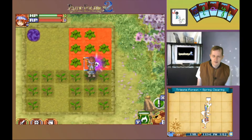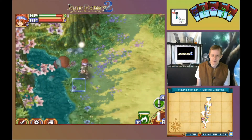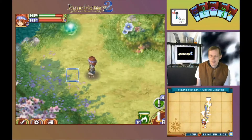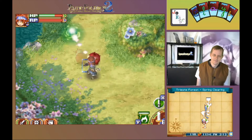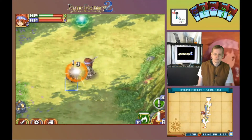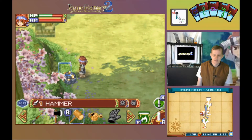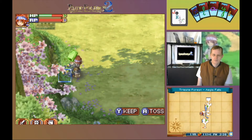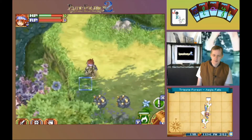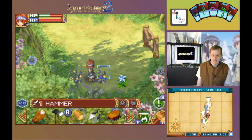Heal up after running through that poison patch. There we go. We can claim some energy here. Let's take out these guys a few times. Still wanting to get another level quickly, but I think we've proven that's not going to happen. Let's go ahead and use the hammer here. Got an emerald. This one contains an aquamarine. Another aquamarine. And a scrap iron.